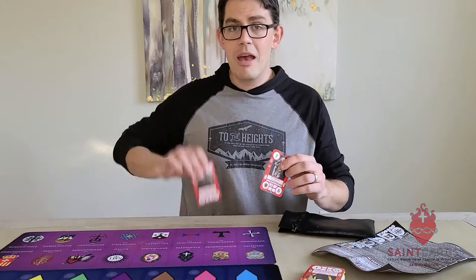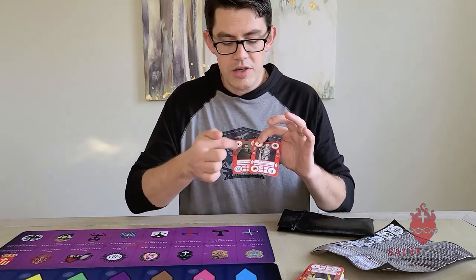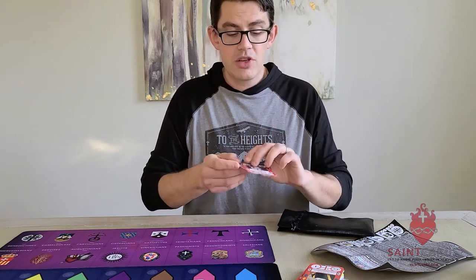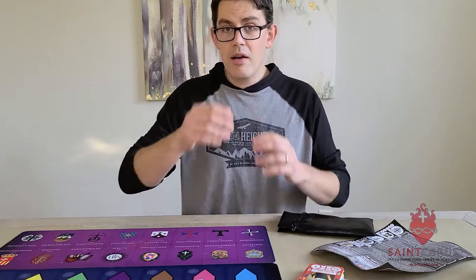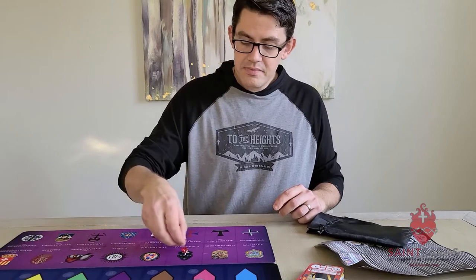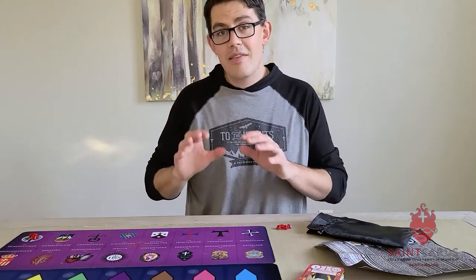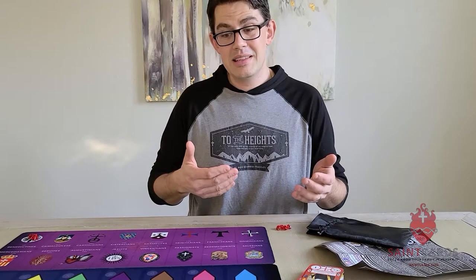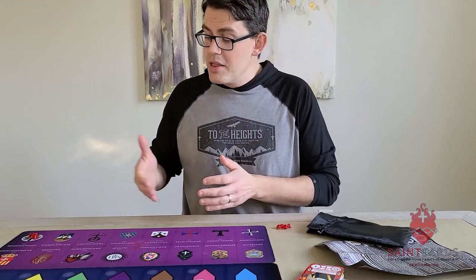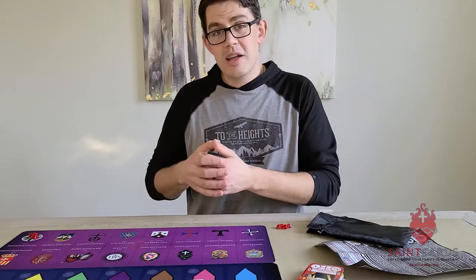Right now Saint Edmund Campion is the turned-up card, and I'm going to play Saint Boniface of Germany on top of Saint Edmund Campion. They've got quite a few matches — both martyrs, both priests, both religious, and both from Western Europe, so four matches. I'm going to gather my four treasures just like normal, and then I'm going to take another four treasures and place them on the Benedictine space right up here. That is treasure reserved for the next time somebody plays a Benedictine.